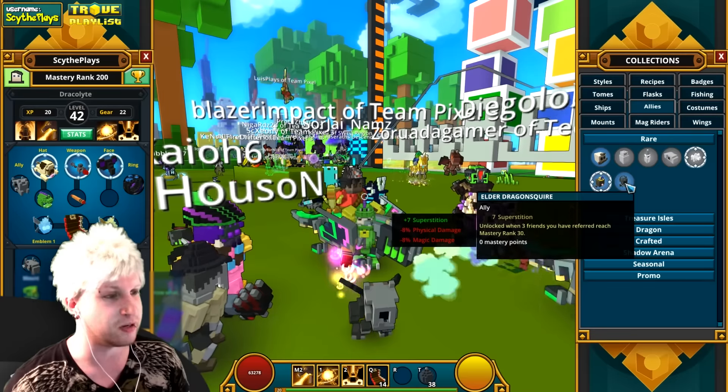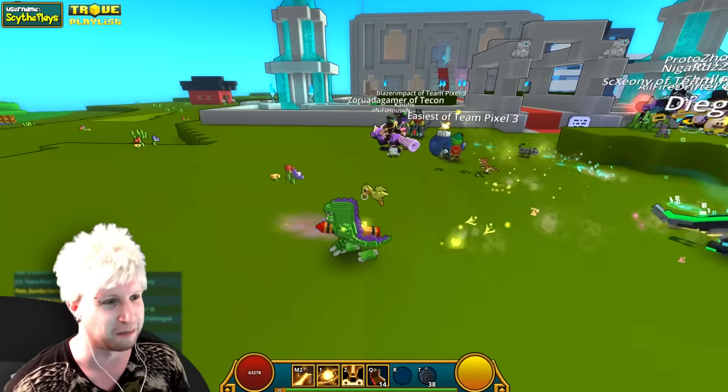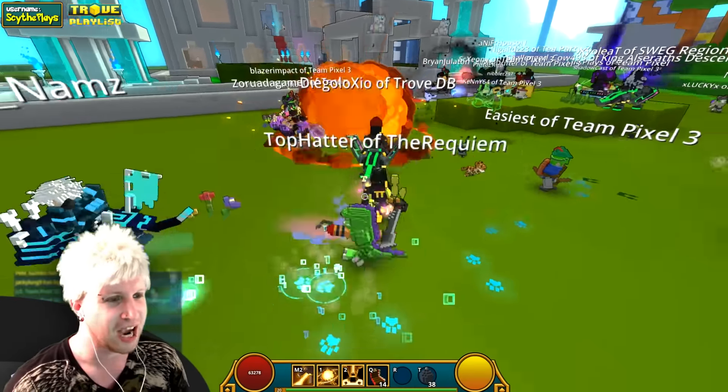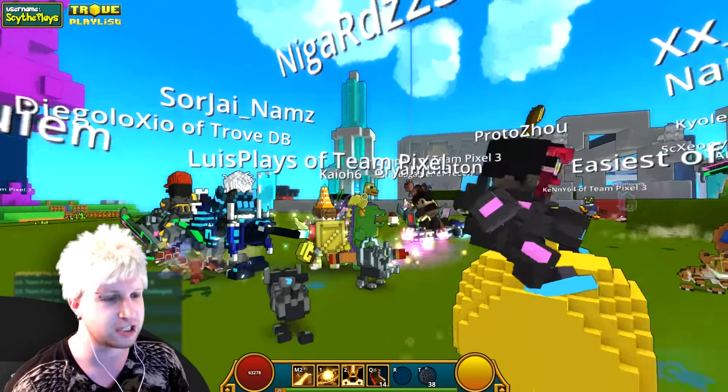Then the next one we end up getting is the elder dragon squire. This is straight up like the Dovah King dragonborn helmet, which is so awesome — I love this little guy. It's a Quibsley — that's like a dragonborn helmet. He's so cool.